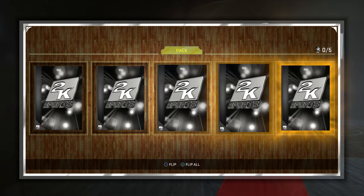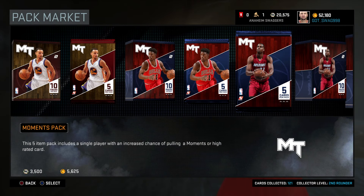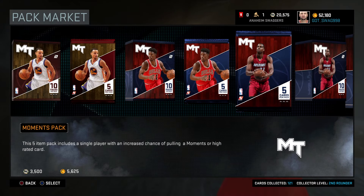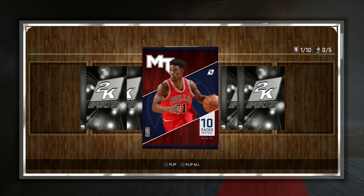And we get silvers, silvers, and we get a silver Crown Butler. So it looks like we are going to be opening up a dynamic ratings box. Let's just hop straight into it — let's give it a second while this VC goes down the drain. And it's just 50K spent just like that. Let's see what we get in this box.